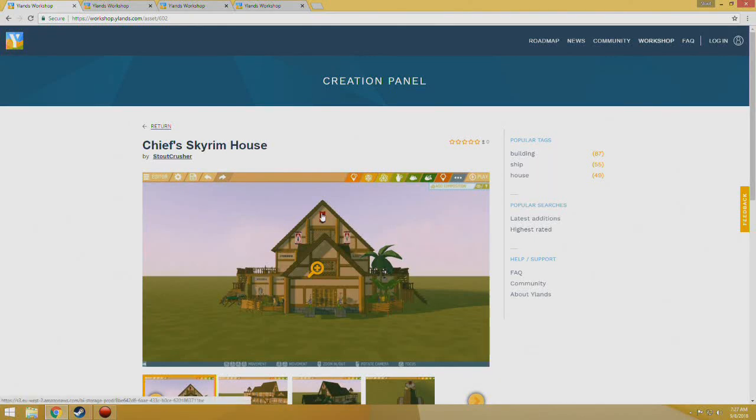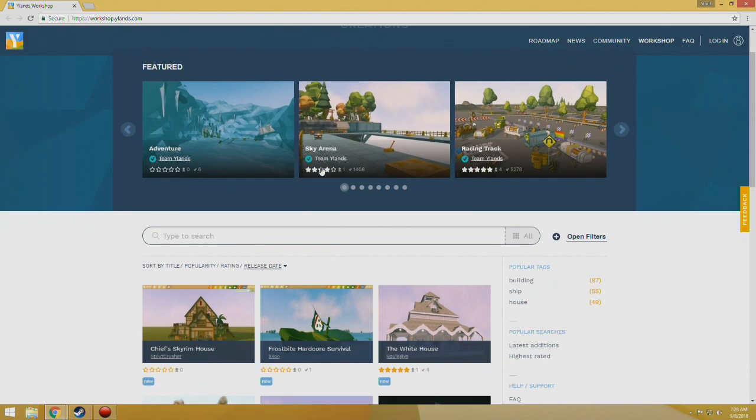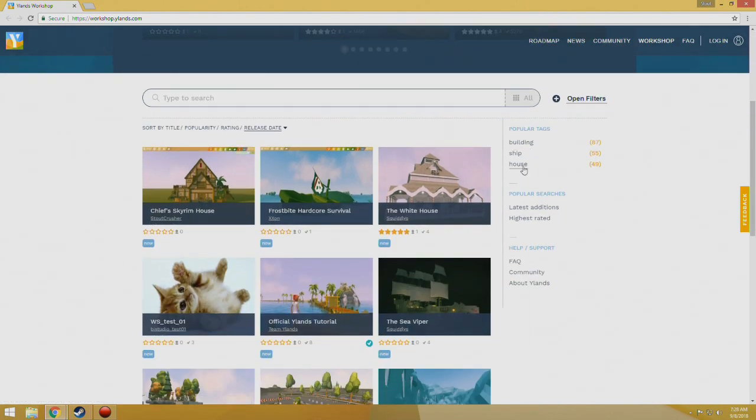Welcome back. Today we're going to show you how to use the workshop right here. You just click on the workshop — this is the actual website, it's workshop.islands.com — and you'll see all the nice buildings, ships, houses, and all sorts of things. I did upload Chief's Skyrim house, so we'll go ahead and use that today.